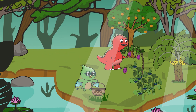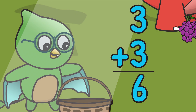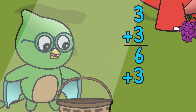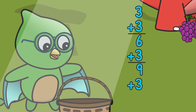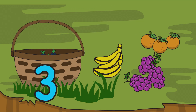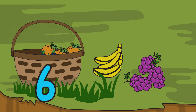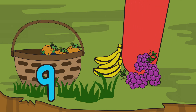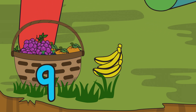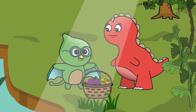Counting by threes means adding three each time. Like this: three plus three is six. Add another three and you get nine. Add another three and you get twelve. Three, six, nine, twelve. One group of three — that's three. Now we have two groups of three — that's six. Now it's nine. Smells so good. One more group — now it's twelve. Mission accomplished.